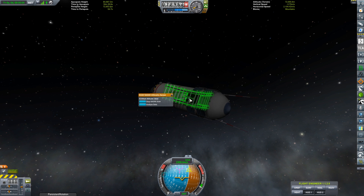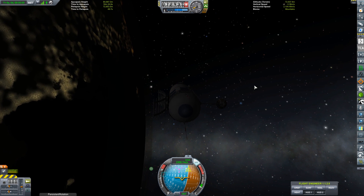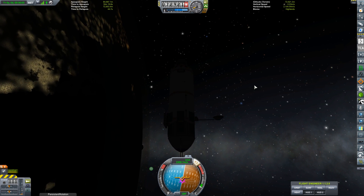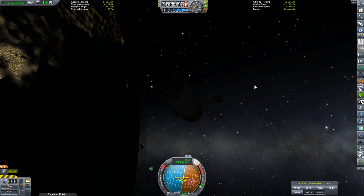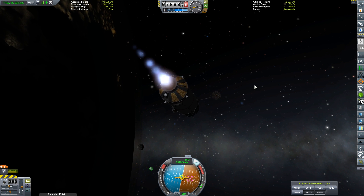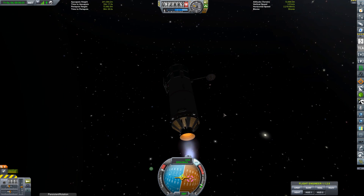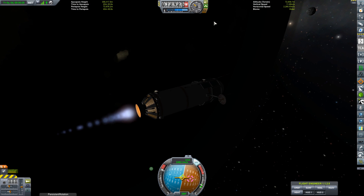With the communication and scanning features of the satellite now tested to make sure they're all working perfectly, it's time to spin ourselves around and begin our burn for the Mun. This is going to be a standard Mun intercept. Once I achieve my encounter I'm going to do a burn that will both circularize and give me that 45-degree inclination to maximize the area the ScanSat covers, and from there I'll just leave the satellite in orbit.